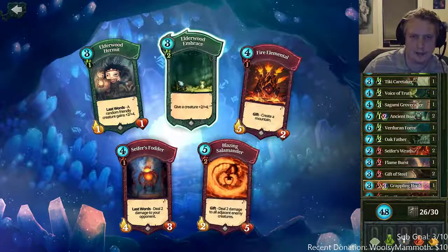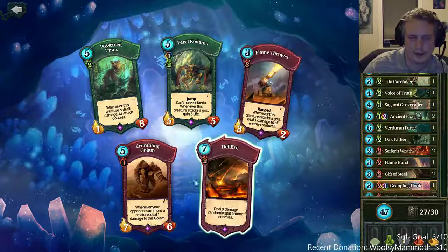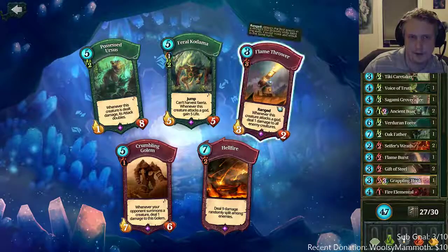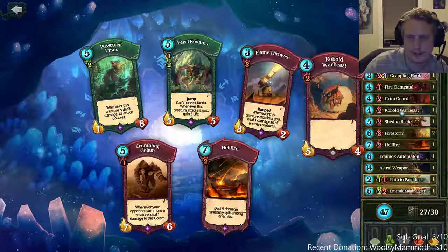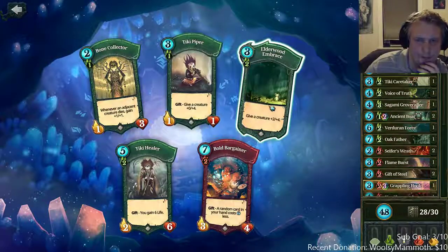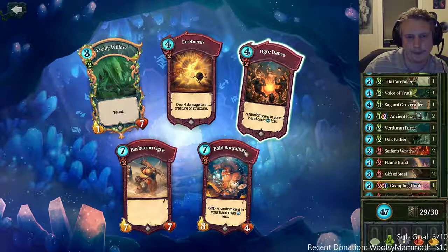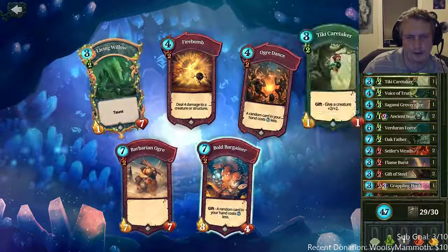Another elder embrace — another one of the best green cards in the game. A third health, second hellfire, or crumbling golem — crumbling golem could be good because you can suicide into one of the big creatures if you need to and it's pretty cheap. Another elder embrace — I think this deck is amazing. Firebomb is the best card in the next pack; all the other stuff isn't great in this deck.